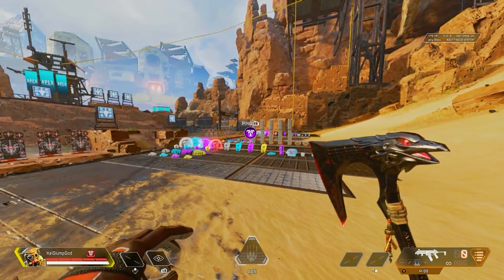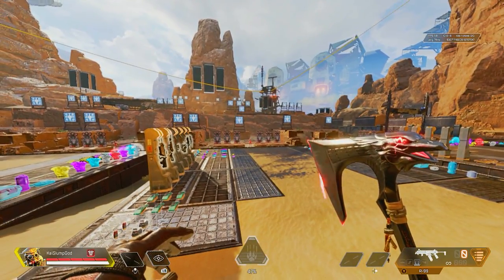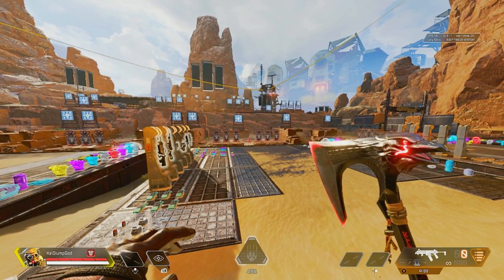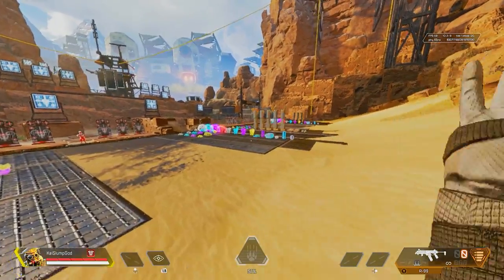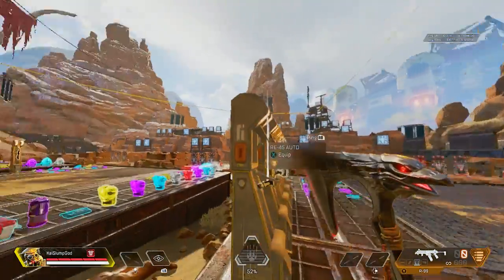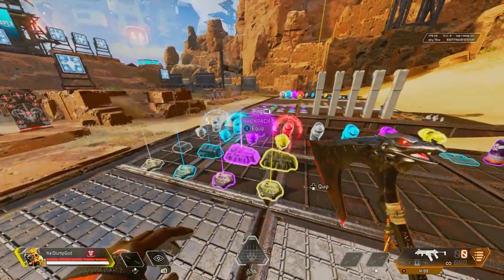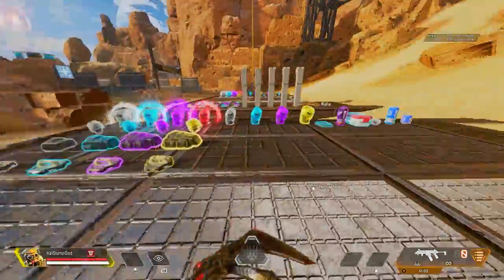One more thing: if you are colorblind, please do not change these settings unless you know which one works for your eyes. I had a lot of complaints from people asking about this. I'm not an eye doctor, so I don't know what to recommend. If you're colorblind and the colors are mixed up, don't change it — just figure out which setting is best for your eyes first, then make adjustments.